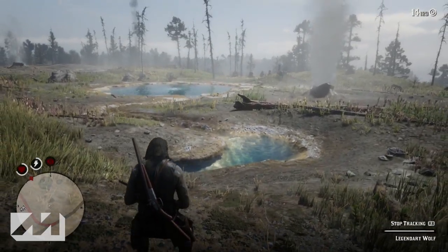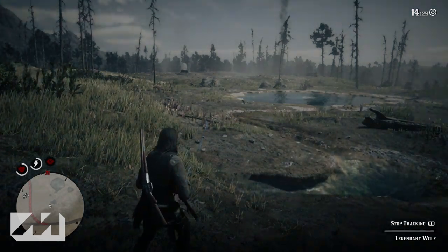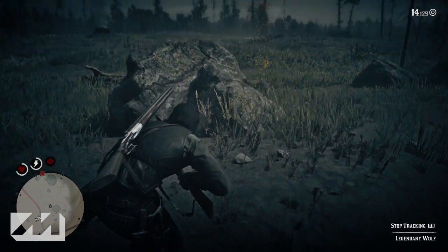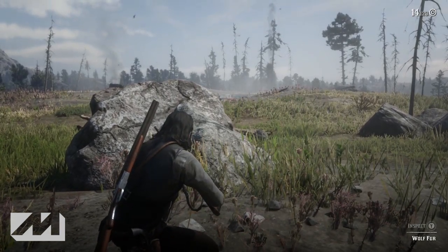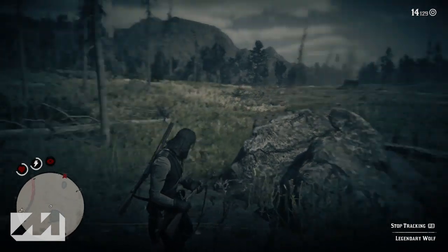Once you find that first clue, head southwest about 50 yards and your second clue is going to be next to a giant rock. This is a big open area, not too difficult to find these clues — there's not a lot of stuff on the ground blocking your view. You'll find some wolf fur next to that giant rock.